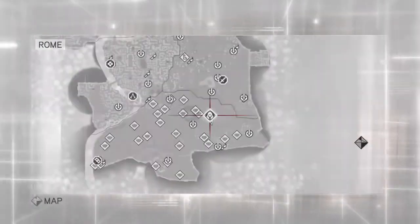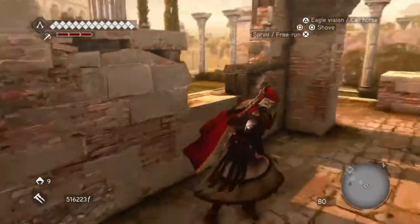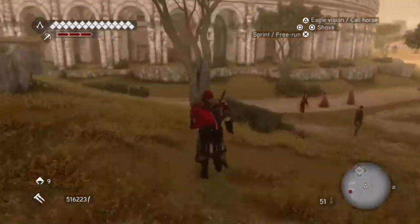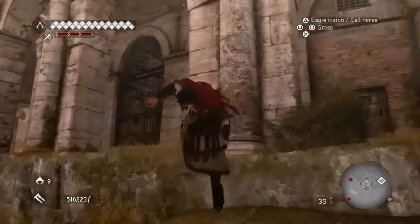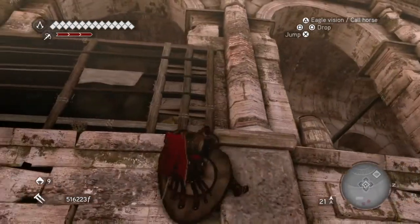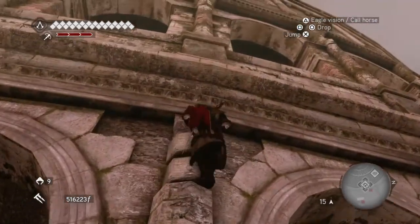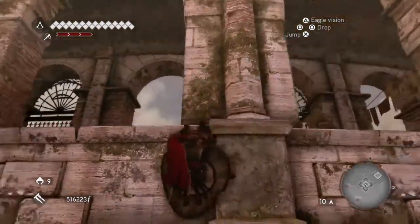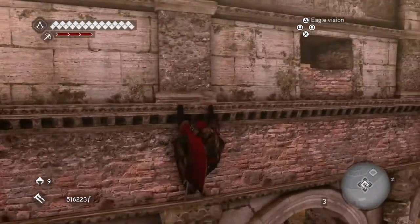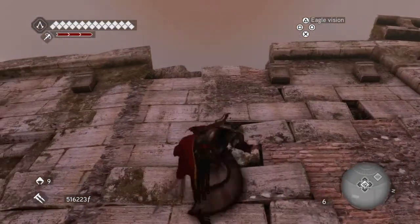Now the next ones are all in the Colosseum. The first one is high, so we will go to that one first. Just climb over to this area here and climb the walls as best you can — up to the top. Climb up directly underneath it, up these bricks.